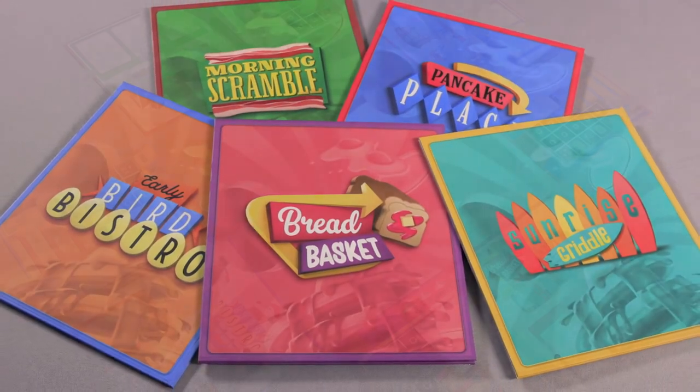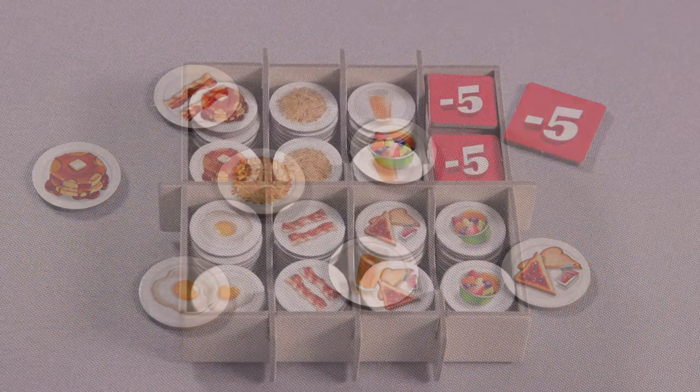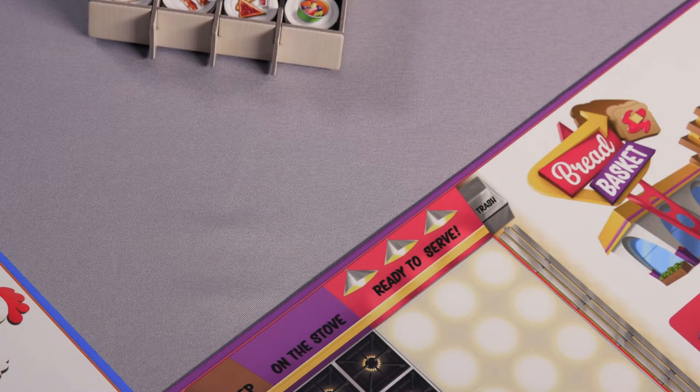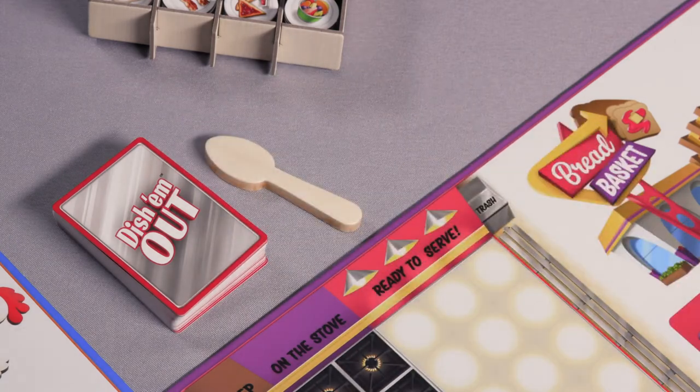Each player chooses a diner board and places it in front of them. Sort and place the food tiles and penalty tokens into the slots in the kitchen caddy. Determine how many customer order cards you'll need based on the number of players — see the chart — and place the remaining cards back in the box. Shuffle the customer order deck. The first person to shout out what they ate for breakfast will deal first; give them the chef's spoon and cards.